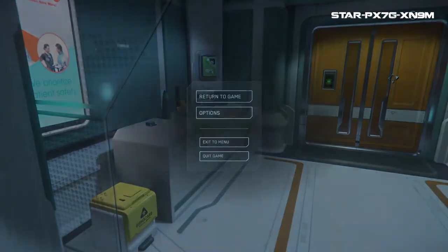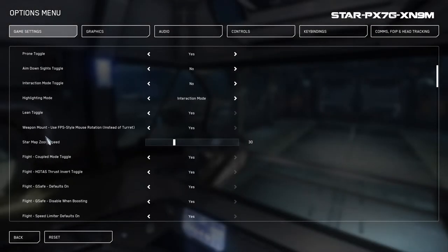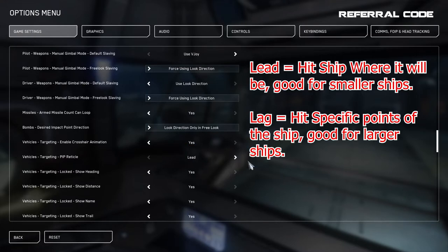As for aiming and using the pip, there are two modes you can use which you can set up in the game settings menu — as seen on screen — and you can set up a keybinding to switch between the two. There's lag and there's lead. Many new players will use lead, especially when fighting smaller ships, because you're shooting at where the ship will be and land more hits, but you sacrifice targeting specific parts of the ship, which is important with larger ships. My suggestion is to set up a keybind and switch between them based on the situation and as your skill level increases.